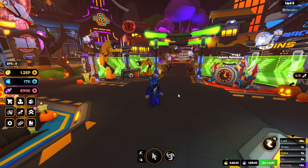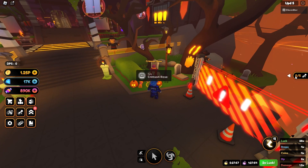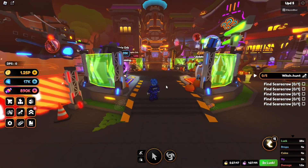The first thing we got to do is accept the quest. All you got to do is teleport to Champion City, take a right to where Crimson Rose is, and she will give you the quest which is called Witch Hunt. You have to find all five scarecrows. This video is going to be very short and sweet, so I'm just going to show you the locations so you guys don't have to waste a ton of time trying to find them.